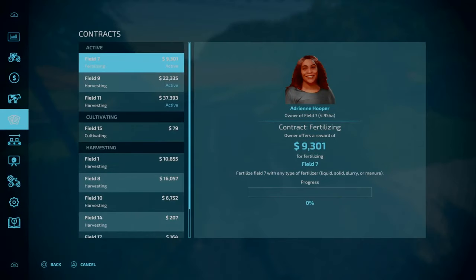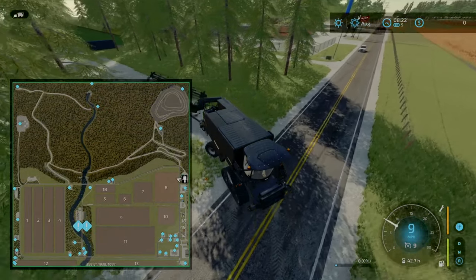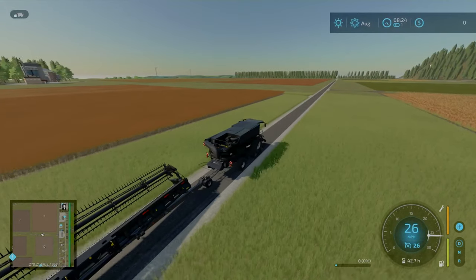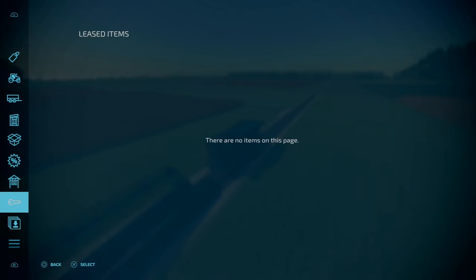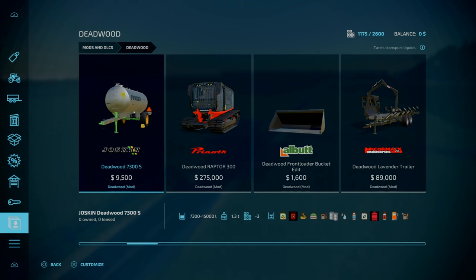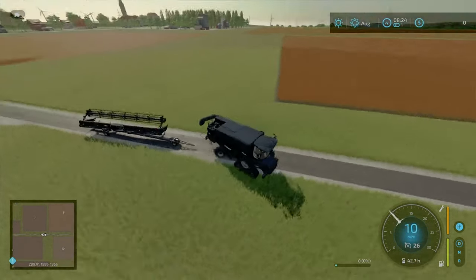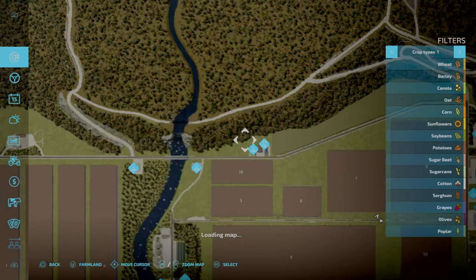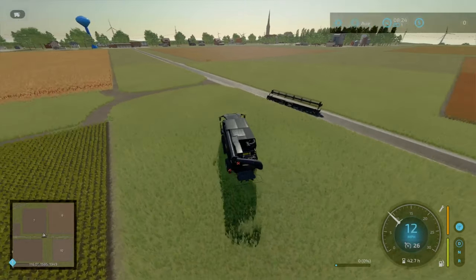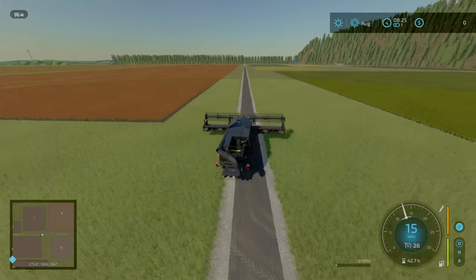Header trailer is on. The 7th is the frozen contract, so let's head to 9th and 11th. Timer is currently 2 minutes and 15 seconds. I'm going to detach that, because I do have some tricks now to get some quick money coming in. I'm just going to reset the header trailer — there we go, it's being reset. I'm just going to quickly bang through and get everything done as fast as I can.